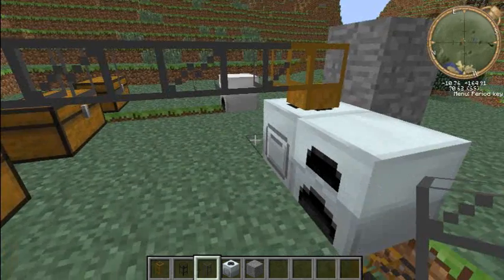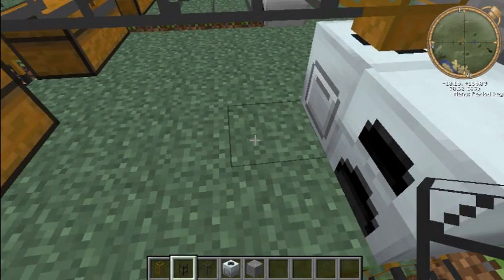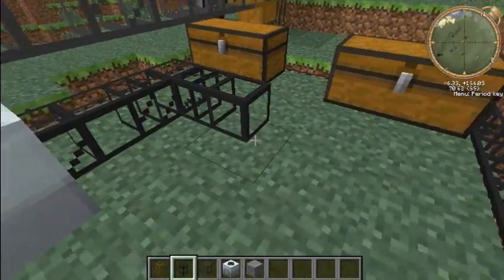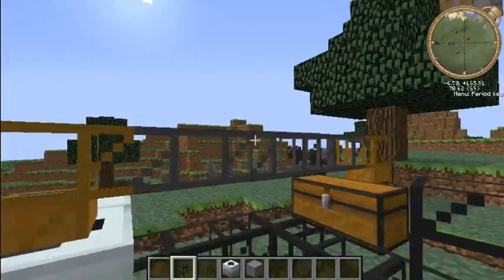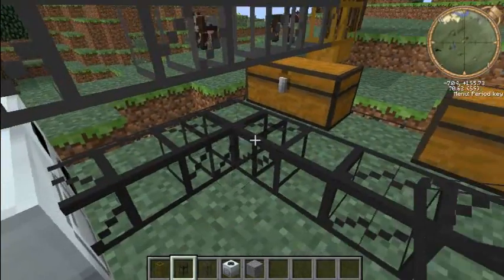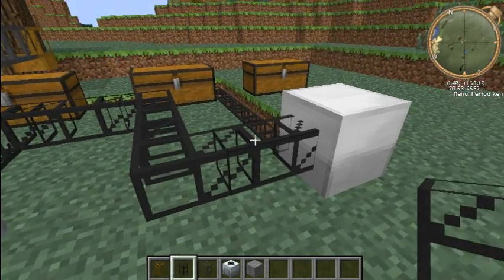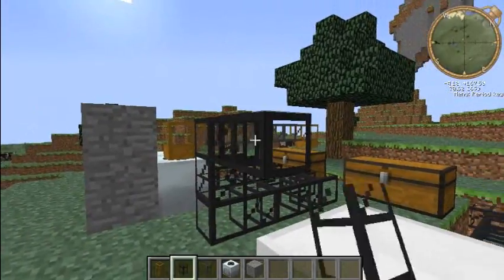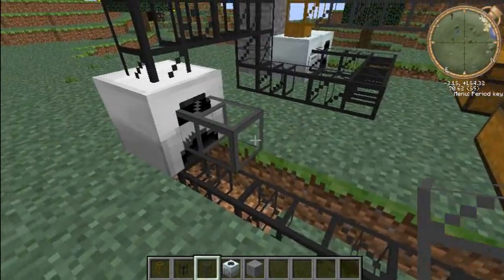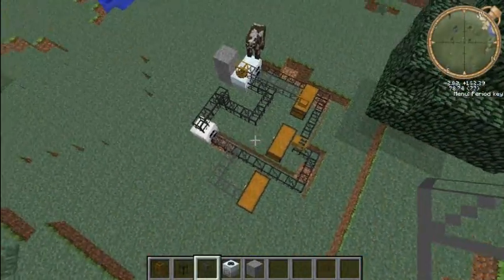The ores are being pumped into the top of the macerator. Remember - the top. From the front of the macerator you wanna put a cobblestone pipe because this is stone and it cannot connect to cobblestone. That's cobblestone and this is stone. You wanna connect this to the top of the iron furnace. Then using stone pipe, you wanna connect this to the finished product output chest. It's gonna look something like this - you can change it around but that's the simple way to do it.